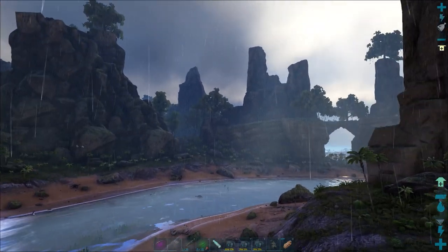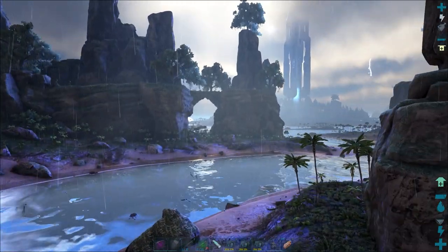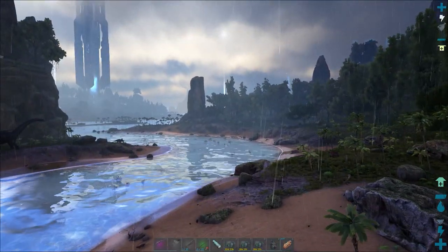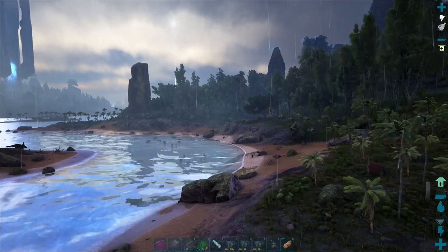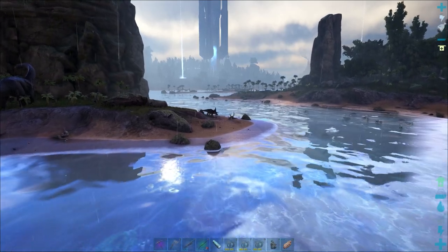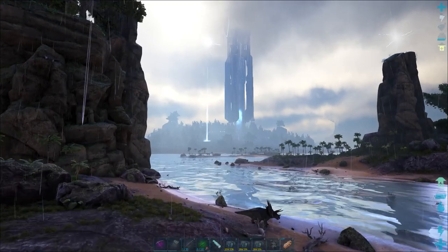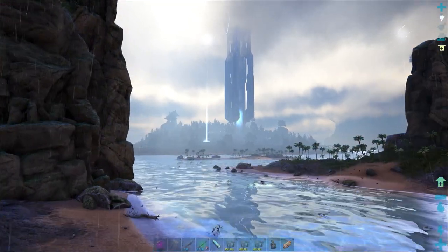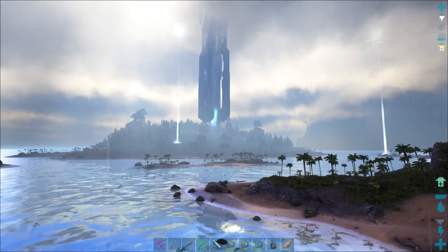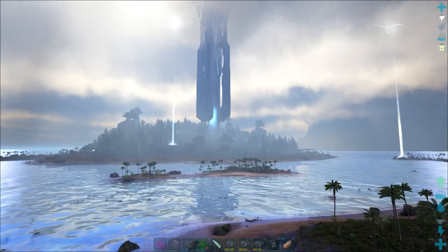I'm kind of disappointed they added the net gun to Fjordur — it just makes taming and trapping things not really that difficult to do. But on The Center map we don't have access to the net gun, so we're going to have to do it the old-fashioned way. If we've got a Quetzal we'd be able to pick up the Baryonyx. I've already killed at least a dozen Baryonyx and yet to find a good level. I spotted this Quetzal out towards the blue island — let's begin and I'll show you how to solo tame one because they can be a little awkward.